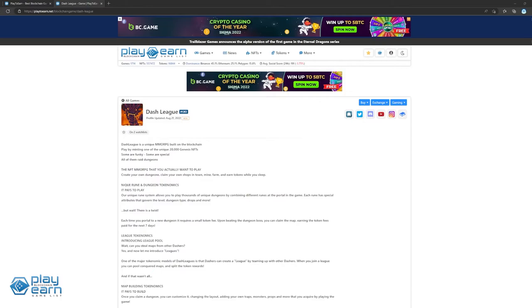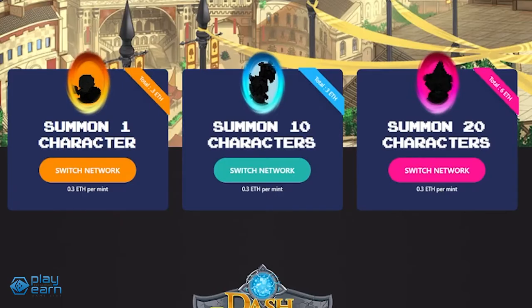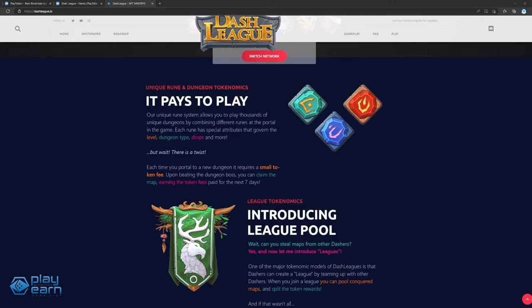And the last game on our list is Dash League. Dash League is a dungeon PvP MMORPG being built on Ethereum. In Dash League, players use their characters to raid dungeons, claim loot, create their own dungeons, claim shops in town, and earn tokens as rewards. The game revolves around raiding dungeons — either programmatically generated or player-generated — to earn rewards after clearing. The game is governed by a rune system that allows players to choose from thousands of unique dungeons to raid. The main characters are the Dashers, NFTs players can buy on the secondary marketplace or mint on the game's website for 0.3 ETH per mint. Each rune has different attributes affecting the dungeon, such as level, dungeon type, map type, loot drop rate, number of enemies, dominant element, and more, ensuring variety across dungeons.